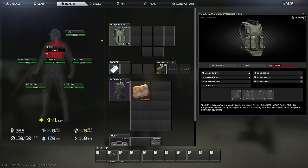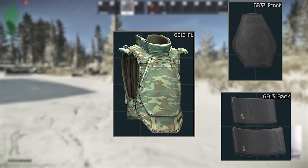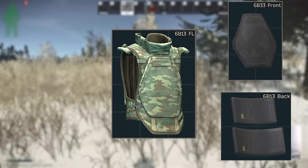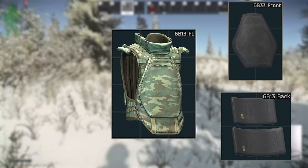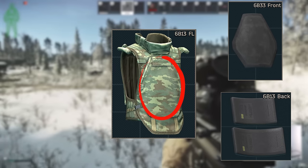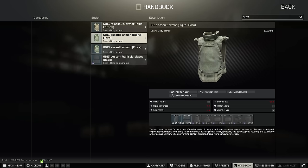Another alternative is the 6B13 armour from Ragman 2. It comes with class 4 plates by default and only costs 64k so long as you've finished the quest Audit. This lets you use any rig you like, but you do have class 2 soft armour everywhere that isn't the plate, so technically it isn't as protective as the Yulay. There's a small benefit to having class 2 soft armour behind the class 4 plate in that specific zone, but it is relatively small in reality. At 10.6kg, you can't really avoid the high weight with this armour either.